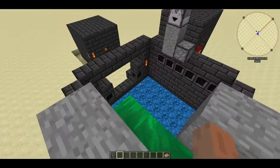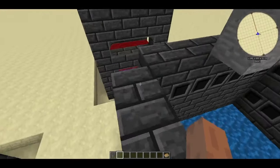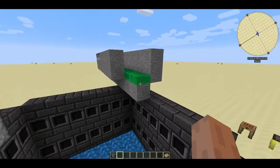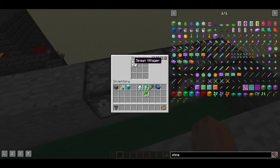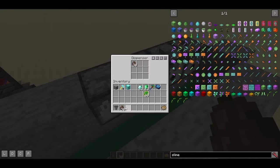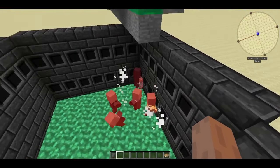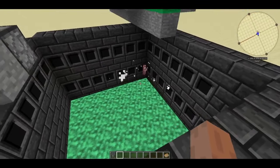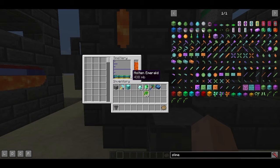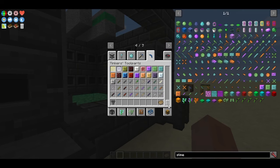Some things that go into the smeltery don't come from ores. Emeralds are probably the most important resource, and an easy way to get them is to build a villager spawner above the smeltery — excess villagers flow in, and as long as there's some liquid in the smeltery they'll take damage and convert into emeralds, giving you millibuckets of molten emerald.